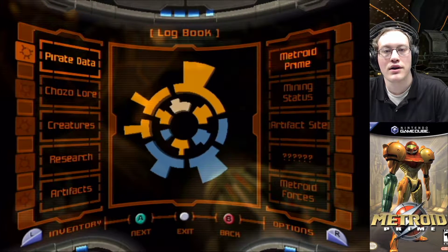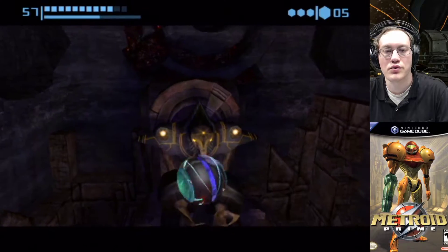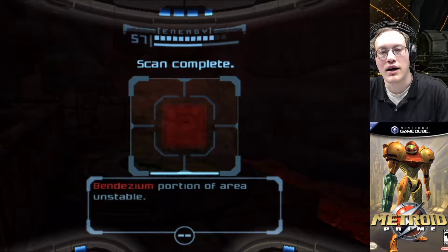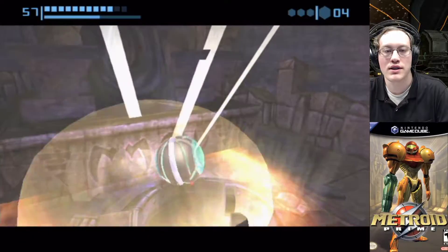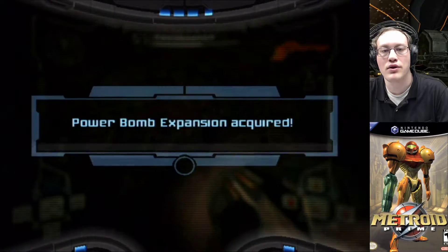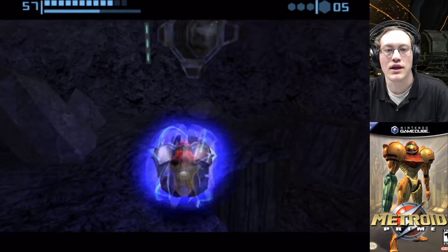Artifact of Strength — nice. Now here we've got this statue, and unfortunately this one doesn't bowl or do anything fun. A little lame in my opinion. But if you look down here, it's a bendizium grate that he's sitting on. So let's see if we can't do anything with that. And there you go — there's the power bomb expansion. We have now gotten two out of four. There's one in each of the four major areas in the game.